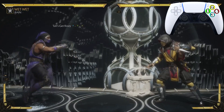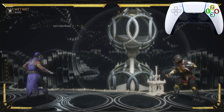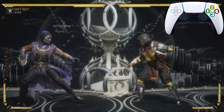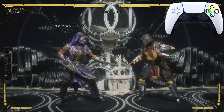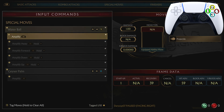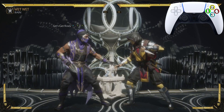Ladies and gentlemen, boys and girls, cats, dogs, and frogs — my name is Darrys P, and welcome back to another MK11 combo tutorial. This one we're rocking with the custom variation of Rain. You will need the moves Water Ball and Geyser Palm in order to do this combo.